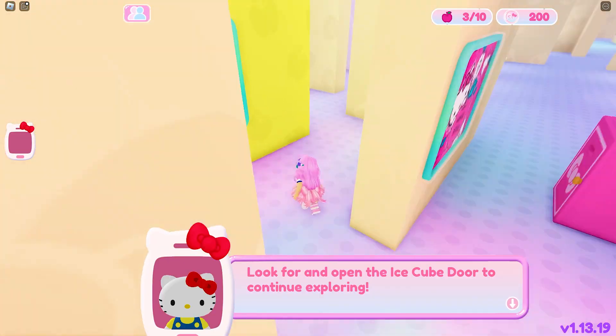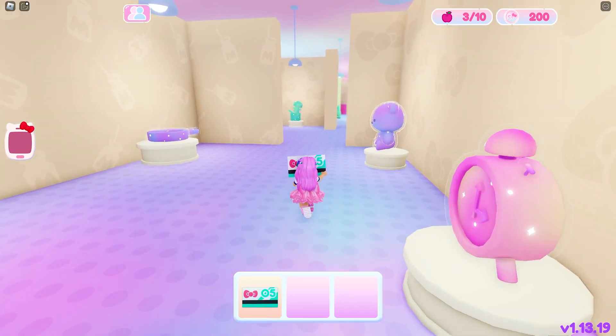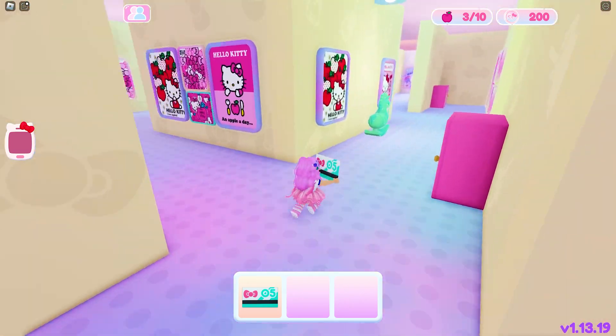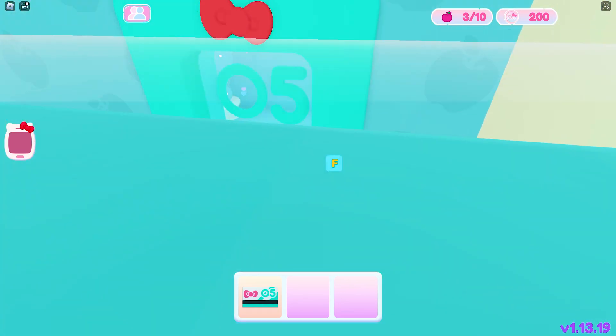We will need to find the ice cube door. Here it is. And finally, we got the fifth key — the turquoise card 05. Like the rest, we just need to find the turquoise wall and the door. Here it is! Got the sixth key card.